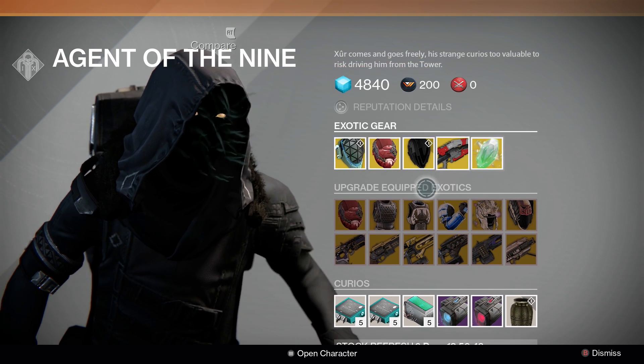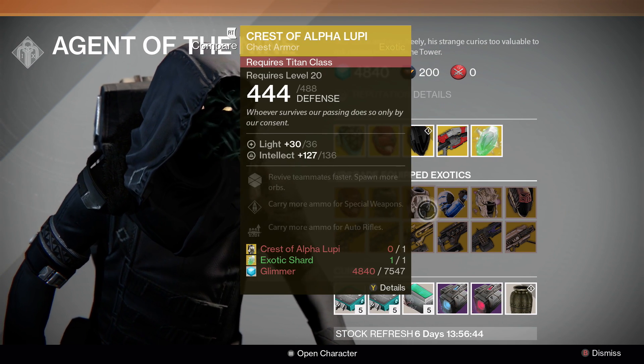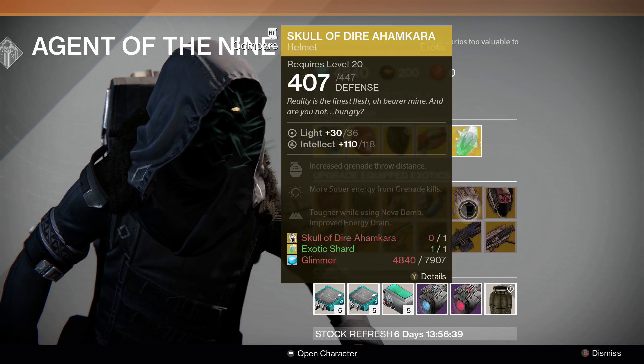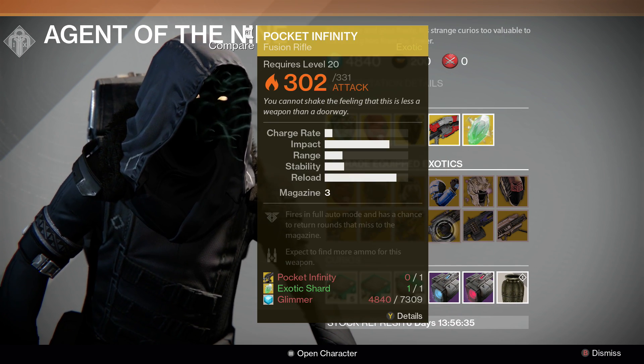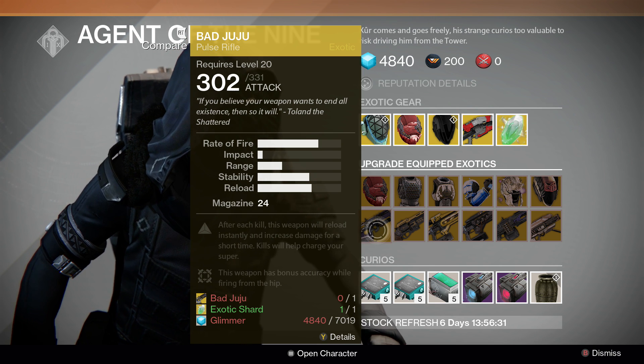Exotic shards, and of course your upgrades this week: Ecliophage Symbiote, Lucky Raspberry, Crest of Alpha Lupi, No Backup Plan, Skull of Dire Ahamkara, Light Beyond Nemesis, Gjallarhorn, Thunderlord, Pocket Infinity, Plan C, Last Word, and we round it out with the Bad Juju.